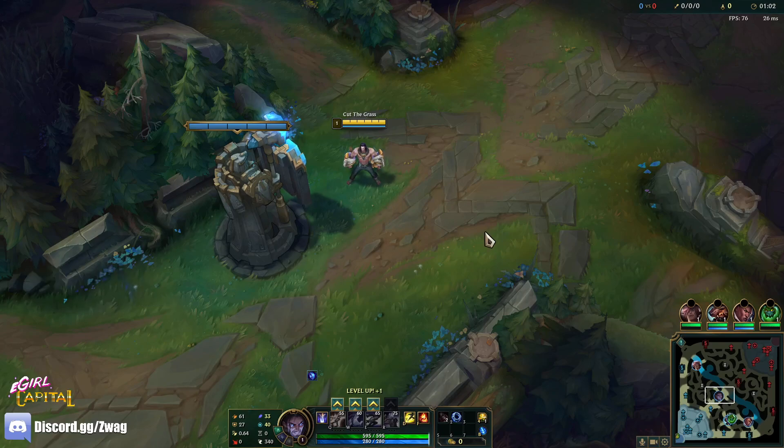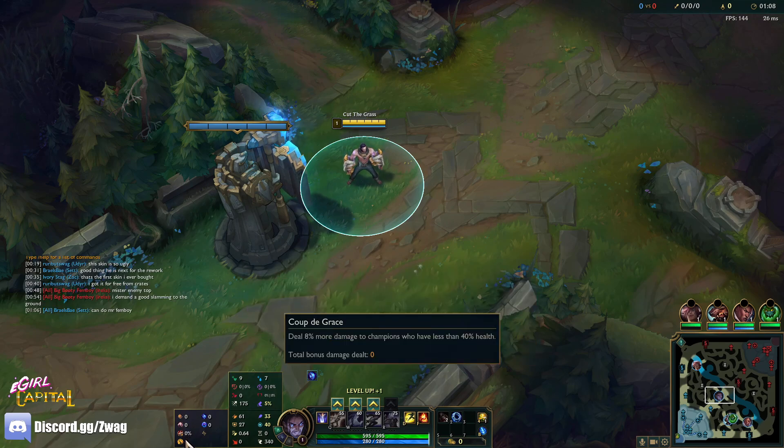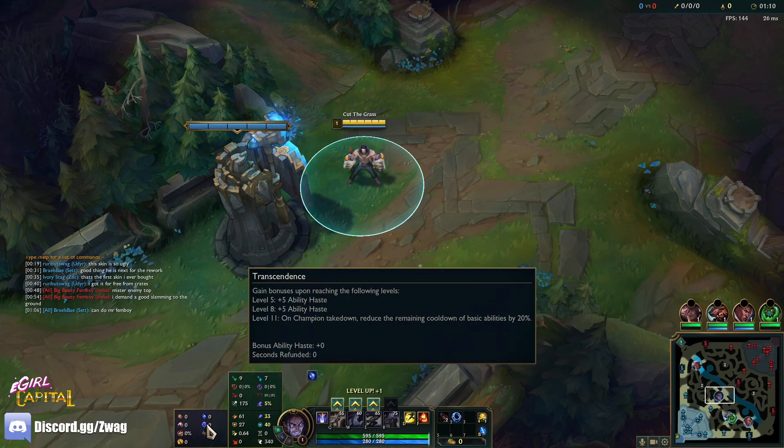All right everybody, welcome back to another video. Today we're playing some Sylas in the mid lane and I'm running Conqueror, Presence of Mind, Tenacity, Cut the Grass, Mana Flow Band, and Transcendence.